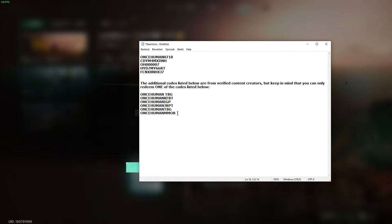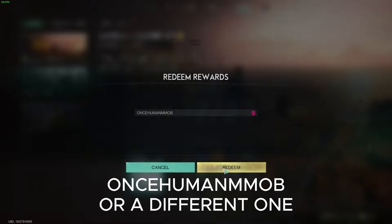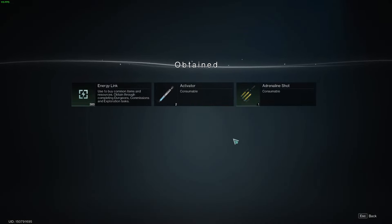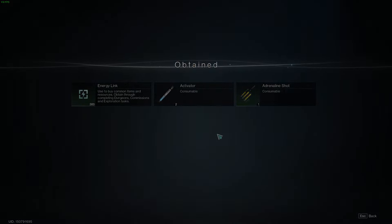For example, let's go with ONCEHUMANMOB — copy and paste it in, and this is what you get: energy links, an activator, and an adrenaline shot. I'll post everything in the description below this video. Have a nice day and see ya!